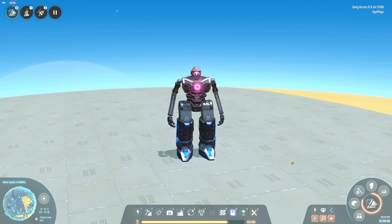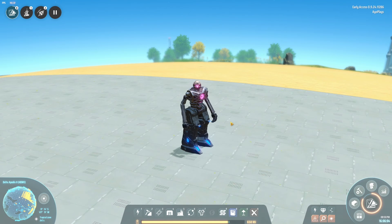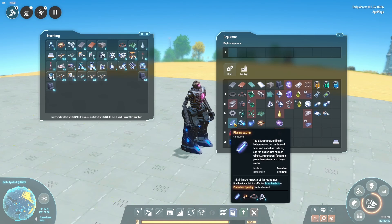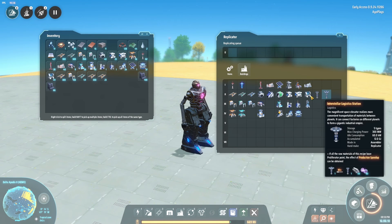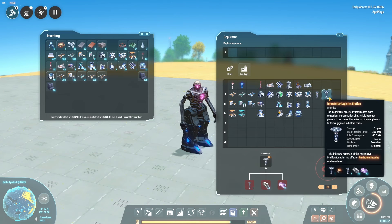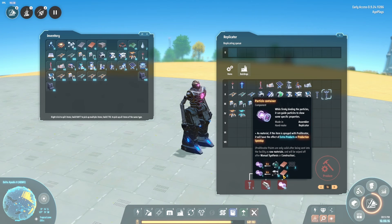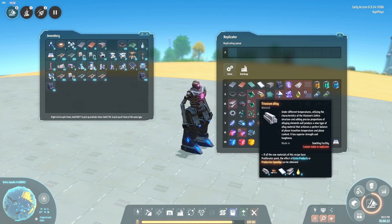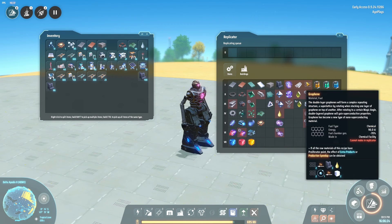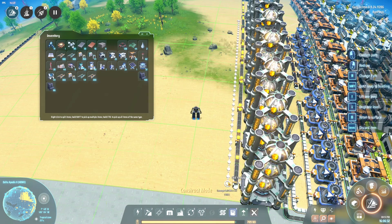Hello and welcome back to another episode of Dyson Sphere Program. I came to a small realization last time — after mining up all the titanium, I thought I'd go back and just start making the towers, but then I realized we need a couple more components: we need titanium alloy and particle containers, which means we still need to build two more resources. We need to make sulfuric acid, from which we will make titanium alloy, and we also need graphene — I completely forgot about that.